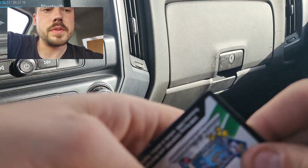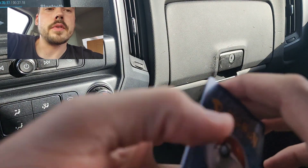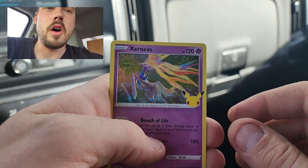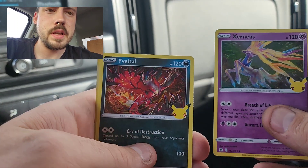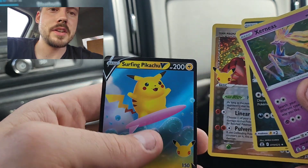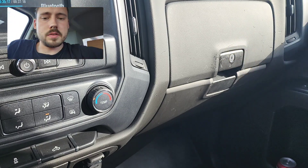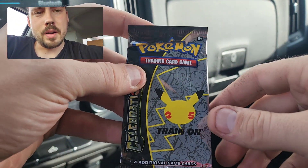These all have the old style code card in them too. There's no different code cards in Celebrations though, since they all have the same type of pulls — all holos. Xerneas, Eveltal, Team Magma's Groudon from the Classic Collection, and a Surfing Pikachu V. So there's two pulls from one pack. Not too bad, nothing incredible though.